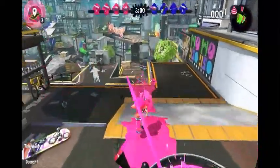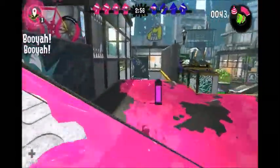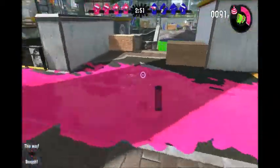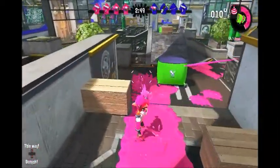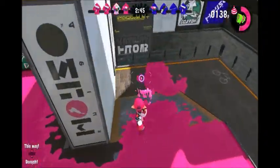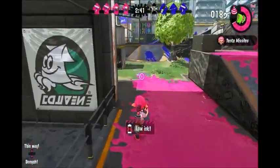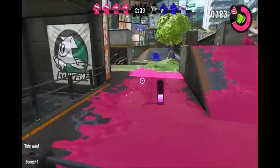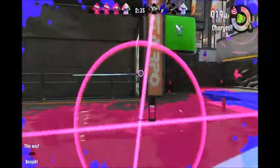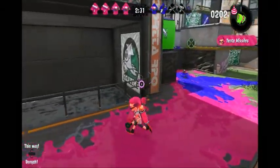For those who have absolutely no idea how Splatoon works, this is Nintendo's answer to the shooter genre. Rather than getting points from attacking your opponent, you get points from covering the ground in your own colored ink. Whoever has the most turf covered at the end of every match will be the winner. As I saw right there, your ink will run out eventually, but if you swim in your own ink, your ink tank will be refilled.